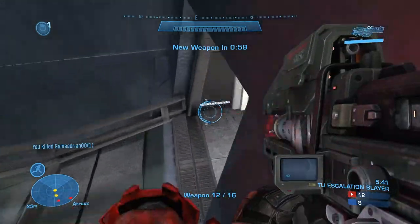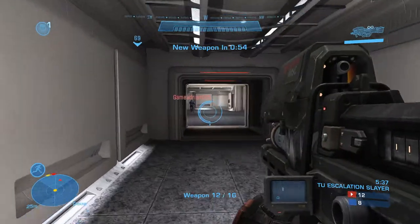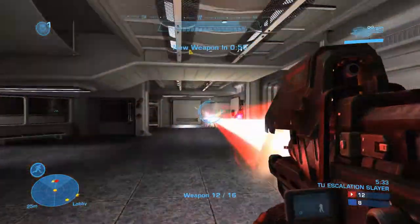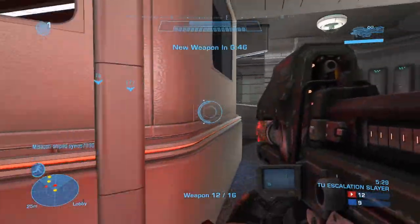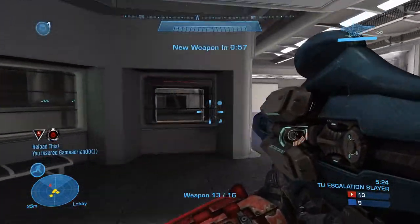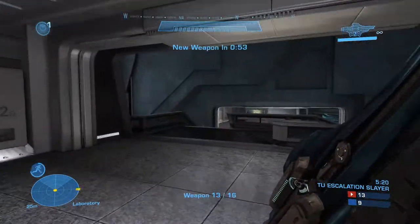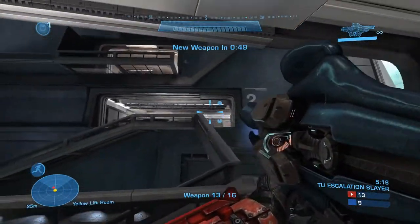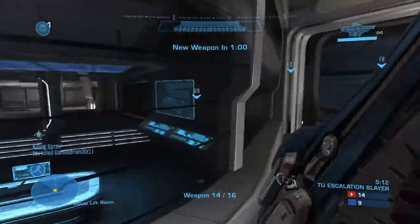Now the Spartan laser — oh, that was close, that was really close. This one's actually pretty hard to get a kill with, I really suck at this thing. There we go, nice! That's why you got your teammates to back you up. Plasma launcher — I forgot this weapon existed, I'll be honest. Yes, I stuck him!